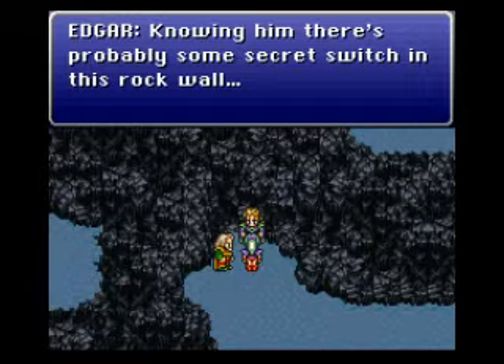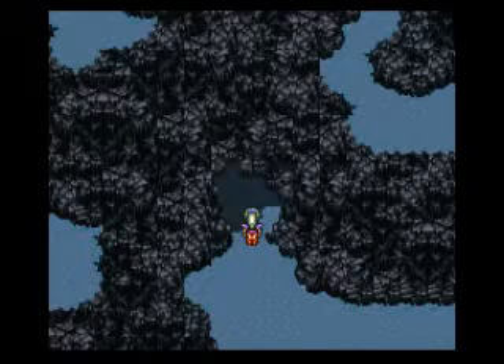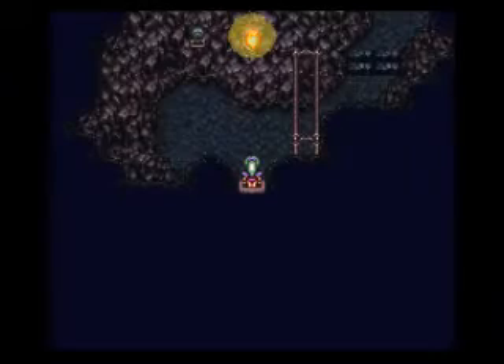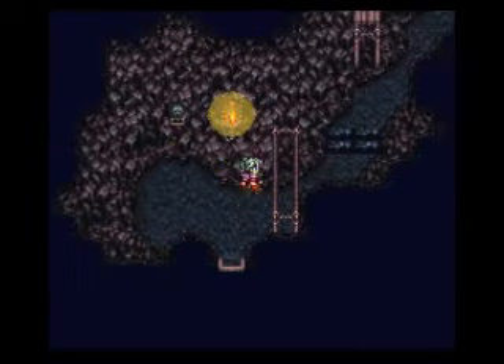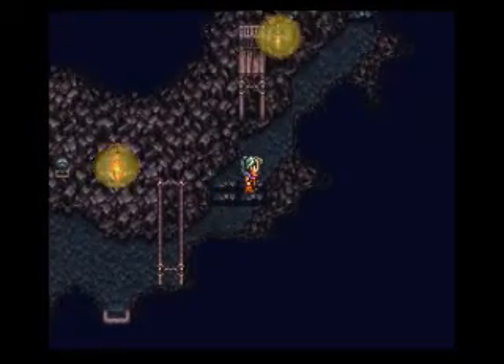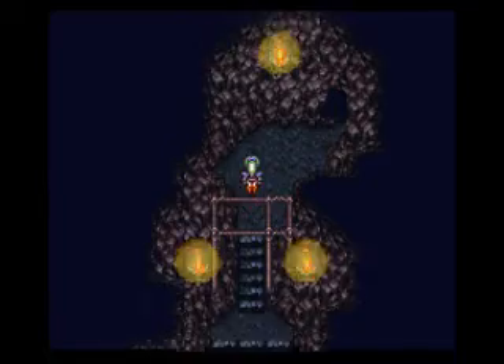Knowing him, there's probably some secret switch in this rock wall. It's like — if you say so — are you suggesting that Locke was the one who put that switch in there that opens up this hidden passage into the mines of Narsh? Because if you remember when Terra was being rescued, Locke pulled the switch on the inside, but I guess there's one on the outside as well.